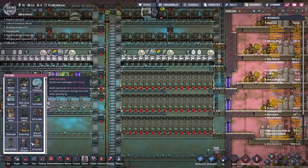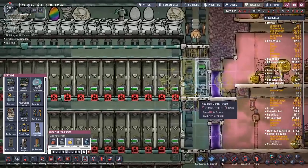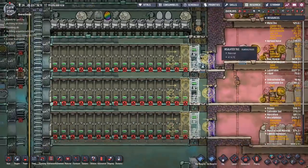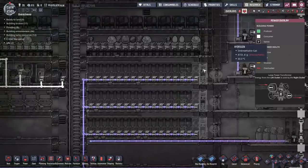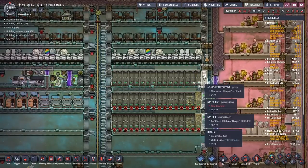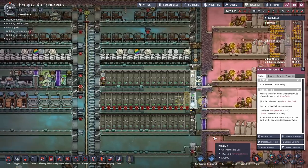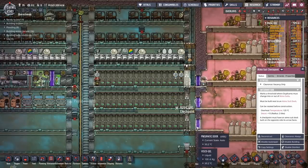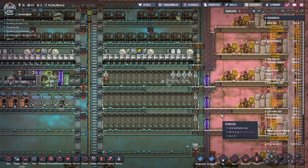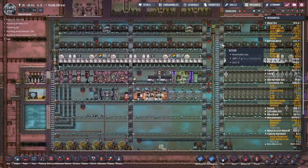All we're going to do is stick in some Atmosuit checkpoints. The game gets a bit slow when it saves — I've set the saves to once every 10 cycles. I cannot remember if the checkpoints need power — nope, we're good. What should happen is they'll build those, and then if they run past them, they'll drop off their suits. We want to make sure it's clearance vacancy only, so they'll only drop off their suits if there's space. Otherwise they won't. They're coming in and out — that's exactly what we wanted: clearance vacancy only. That means they should be working in here as normal, and I'm going to start watching whether the carbon dioxide gets worse.